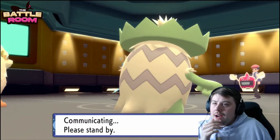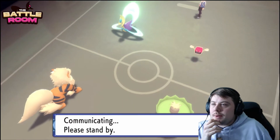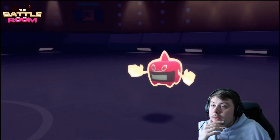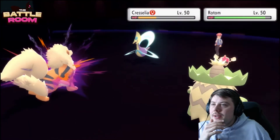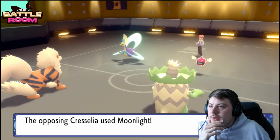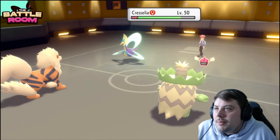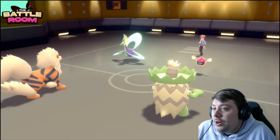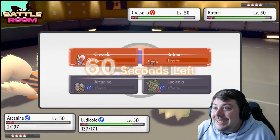Rotom is the only thing that beats Scizor, so if I get Rotom now I just win the game. We know Togekiss doesn't have Flamethrower either. Rotom shows Protect, which I didn't expect, but it's fine. We're keeping Cresselia pretty low HP, which is good. Cresselia goes for Moonlight — so that turn didn't fully amount to anything offensively, but Cresselia did drop to minus two Special Attack from Snarls. This is why Cresselia is so good though — it is just not dying.